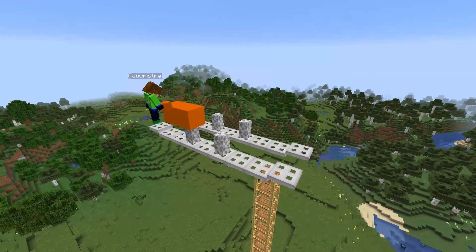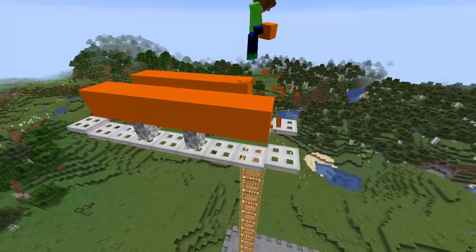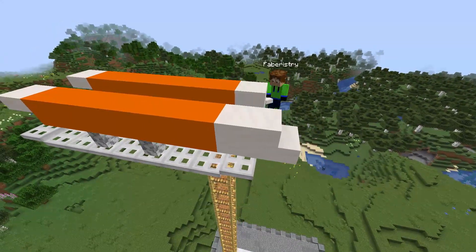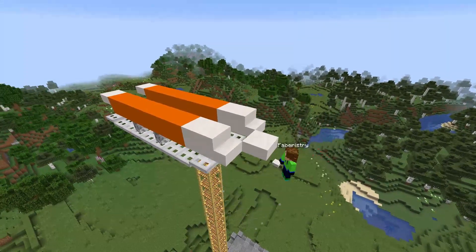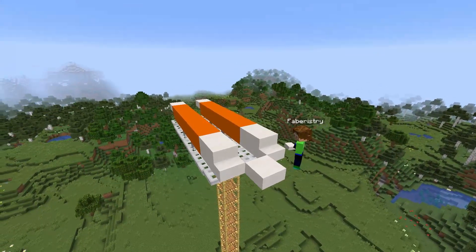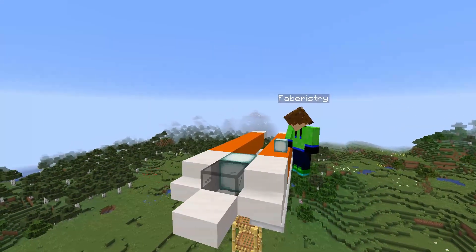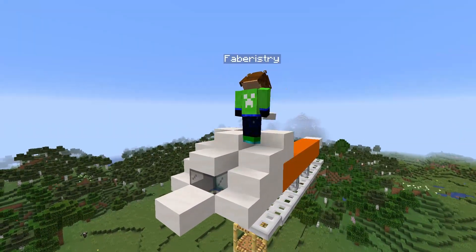Next, build on top of the diorite walls using orange concrete. Make sure the side you want to be the front builds out 2 blocks and the back builds out 1 block. Then at the front add a block on each side and then a stair. In the centre and 1 block forward place a smooth quartz slab. Next place the black glass block in the gap between the stairs, then place the sea lantern behind it. On top of the black glass block and the 2 quartz blocks place smooth quartz slabs, then one block up and behind place another slab.